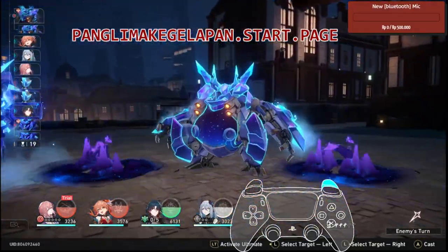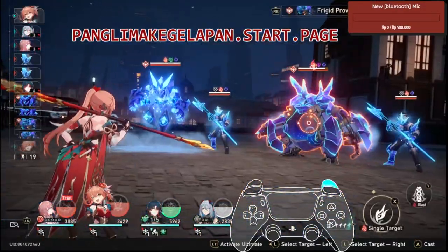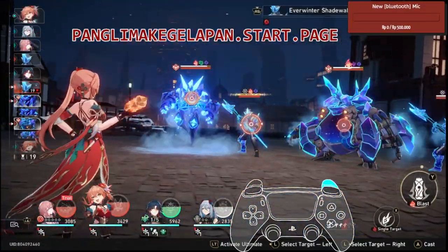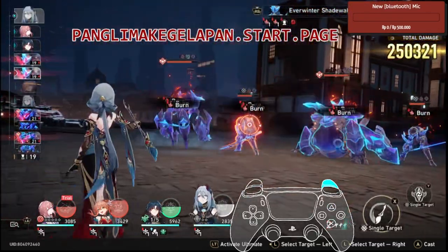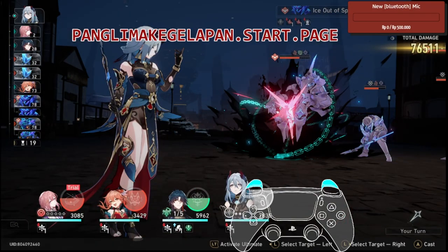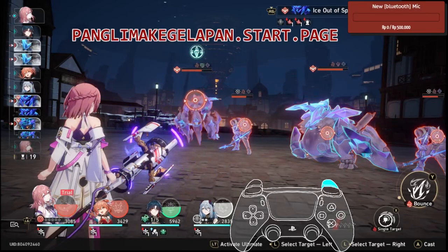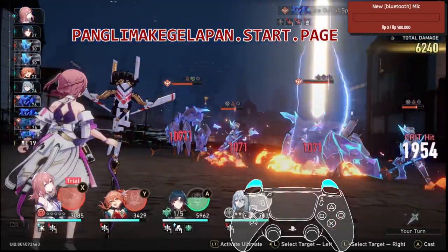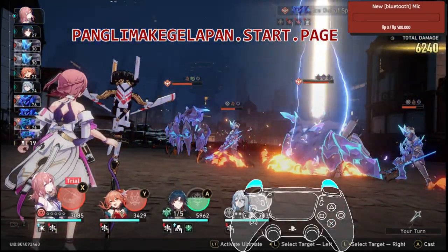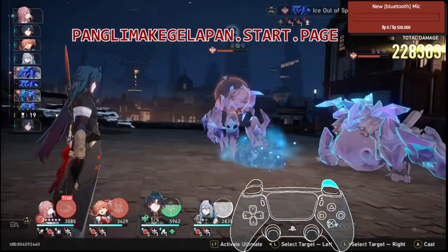Attack the skinny one, not the fat one — same as before. We're gonna attack the minion first so everyone gets broken. Now we attack the skinny one because we don't want to attack the fat one. The fat one is going to give us the minions that we really, really need. If I just attack the fat boss, the minions won't come back, and that's a bad thing.